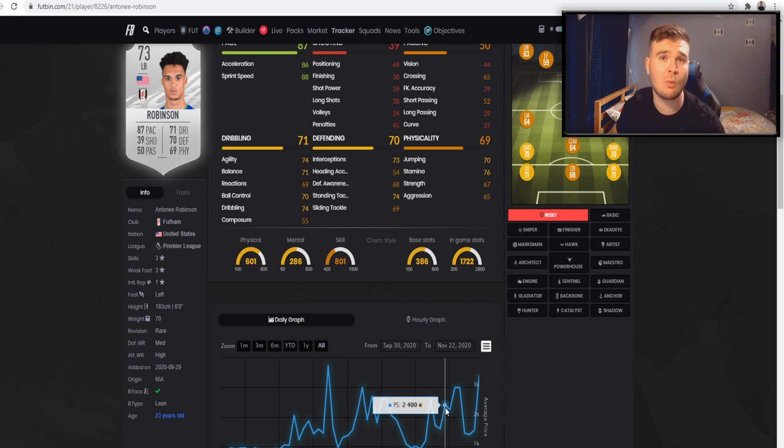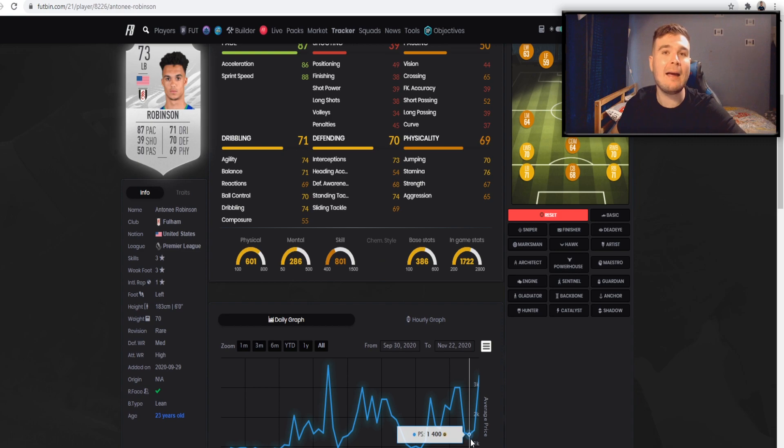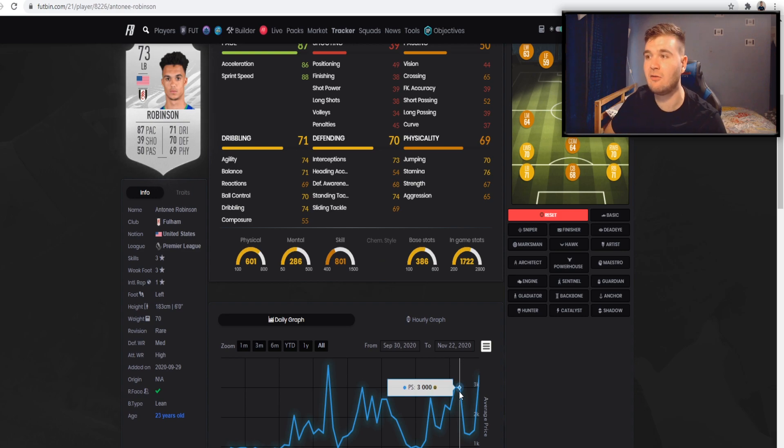People finishing Fut Champions start thinking about completing objectives, so they go buy silver cards and you see a rebound of almost 1000 coins for Robinson. Monday he stabilises, and Tuesday the last-minute people rush to complete objectives. Then you see a massive drop — he falls off a cliff. This happened because Che Adams expired and they did not drop another Silver Stars objective, because the season was ending on the Friday. I'm fully anticipating a new Silver Stars objective card to be dropped on Wednesday.